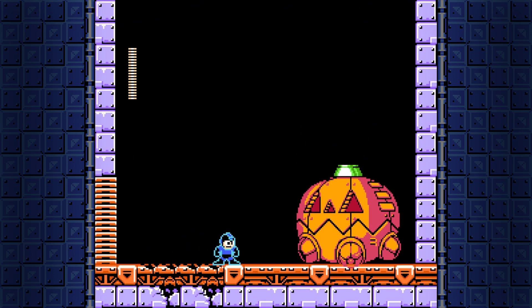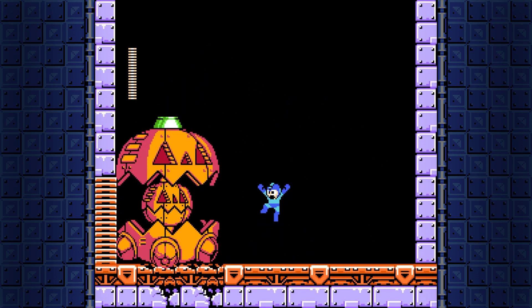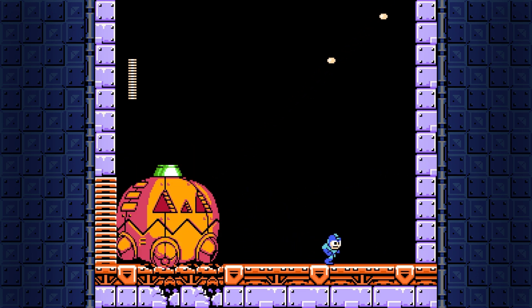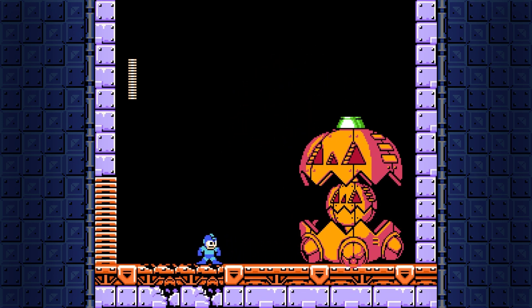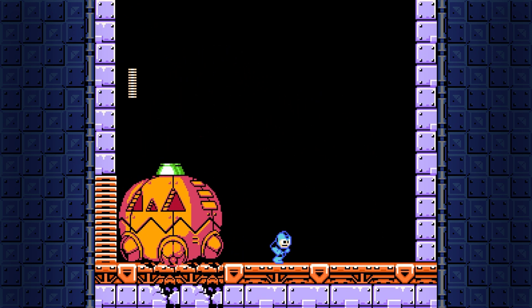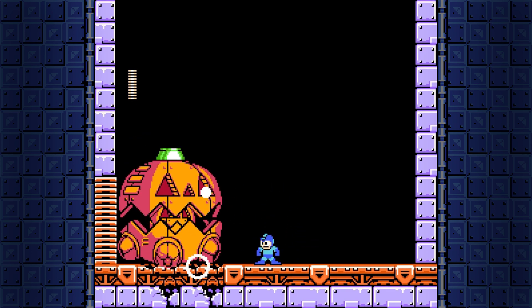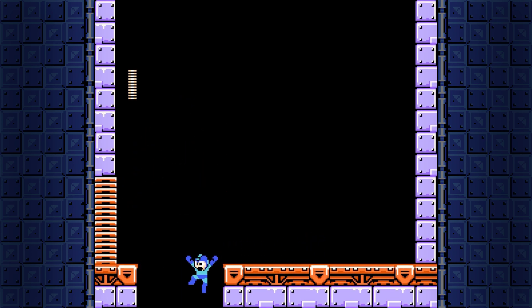Here we get to the mini-boss, and this is one of the more interesting mini-bosses in the game in that it has two weakness points you can hit. You can either hit the eyes of the big pumpkin or the center pumpkin. Depending on which of those two targets you hit to take out the last of its HP, a completely different route through the rest of Shade Man's stage opens. Here in Rockman 7 FC, because of the removal of brush search, we only need to go down to the bottom path, so we need to take out the interior portion.